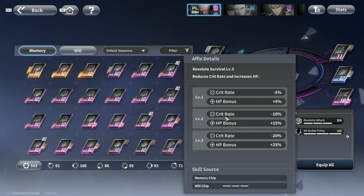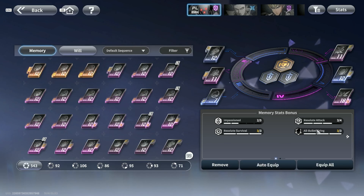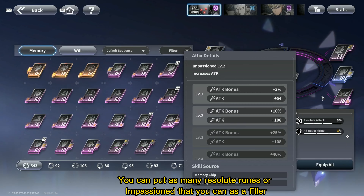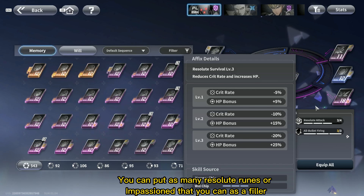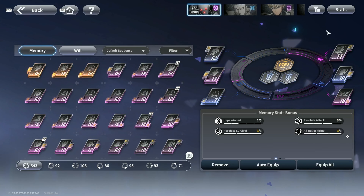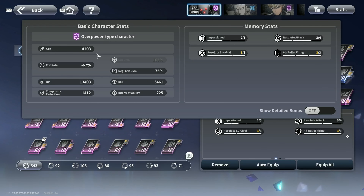Priority 1 will be his own runes — Memory, All Bullet Firing. Second priority will be Resolute Attack. You can put as many Resolute runes or Impassioned that you can as a filler.